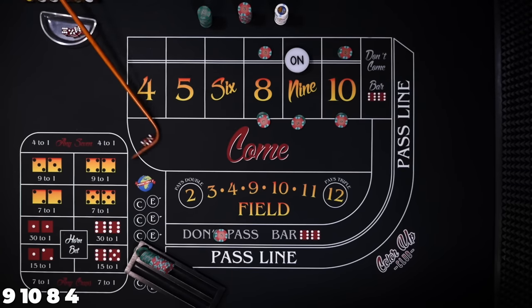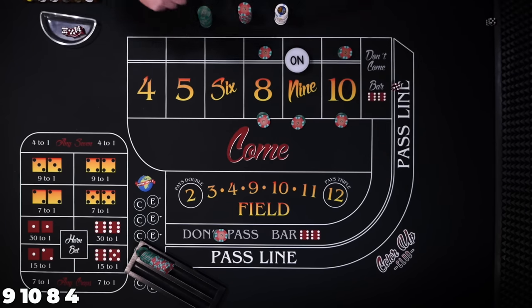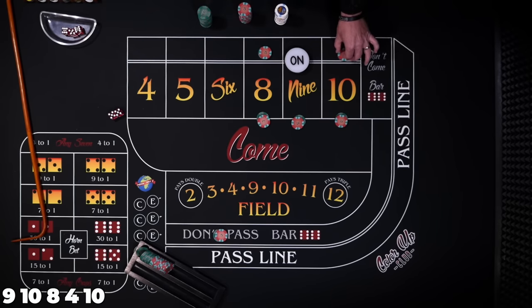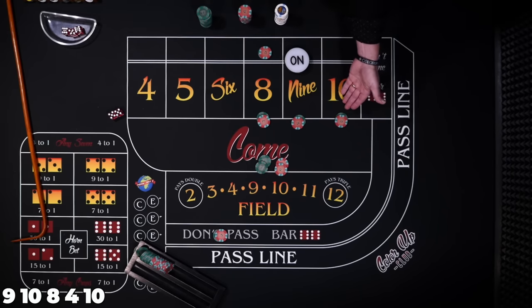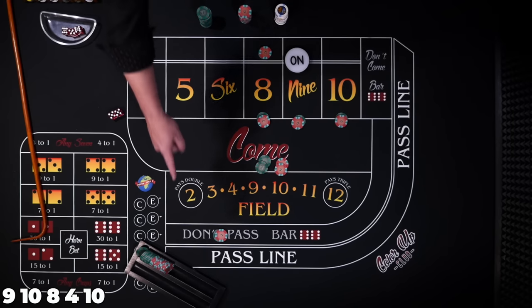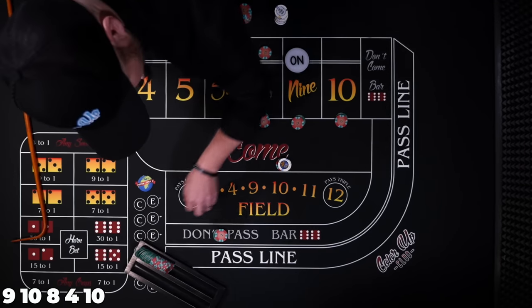4 hard — we don't care about that. We're really looking for the 8, 9, and 10. There's the 10 — 10 hard. That's the ideal situation. We lose our don't of $30, but our buy bet of $30 is going to pay $60, so $60 minus the $1 vig. If they charge you a $2 vig, find a new casino. That's a $59 win.